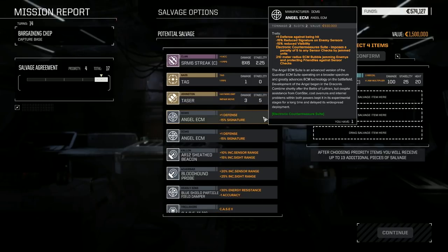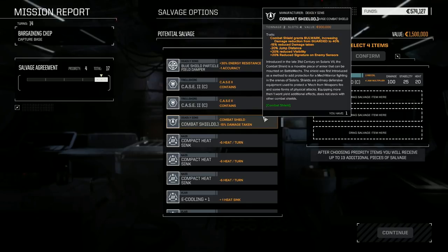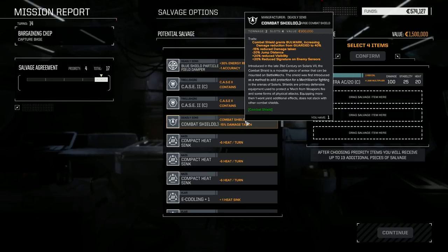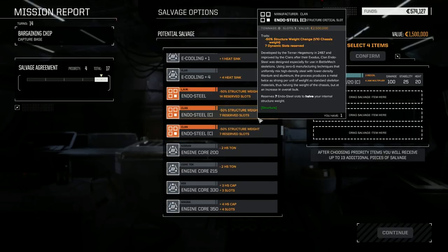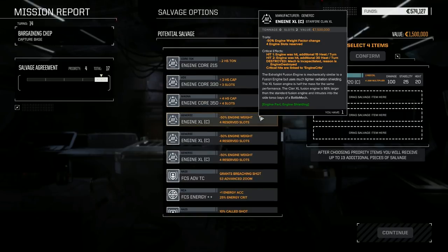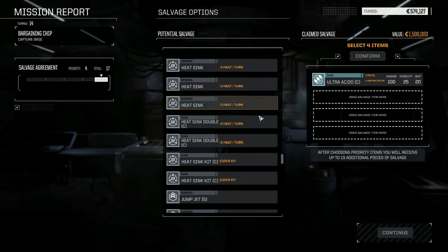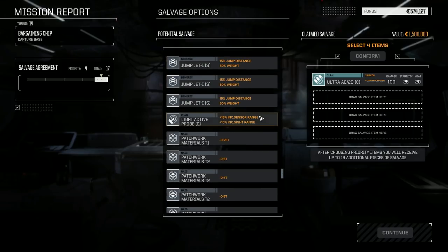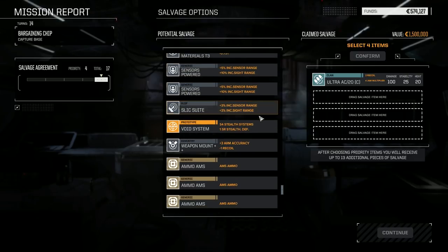There's the Clan Ultra 20 — definitely something we want to look into. Large Combat Shield — want another one? I think it's pretty vital we start grabbing things like that. Fire Control System Improved, Double Heat Sinks, Light Active Probe, tons of Patchwork Materials, Powered Sensors, Slick Void System, and a Weapon Mount — that's definitely a must.